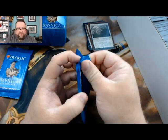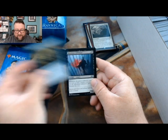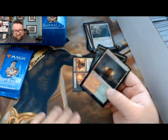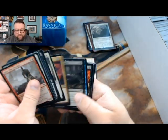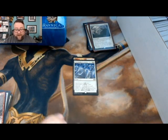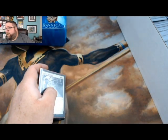He also gets two packs - let's see what we can open for him. I think we need to make up for last month because I don't think it was too hot for Arthur. Eyes Everywhere, Blood Mist, Infiltrator, Collision and Colossus - love this card - and our rare is Bedazzle. Next pack: Bankrupt in Blood, Pitiless Pontiff, Syndicate Guild Mage, and Unbreakable Formation - that shot up in value for a hot second. Thank you Arthur for being a patron, it's greatly appreciated.